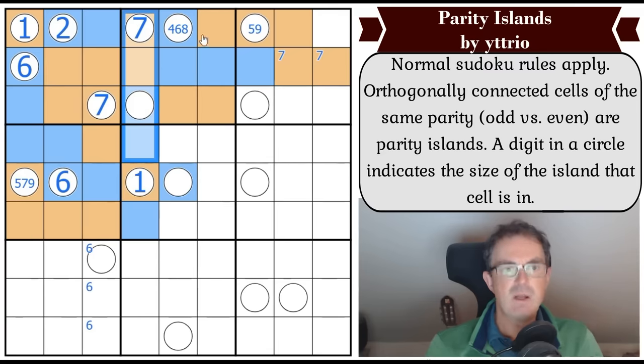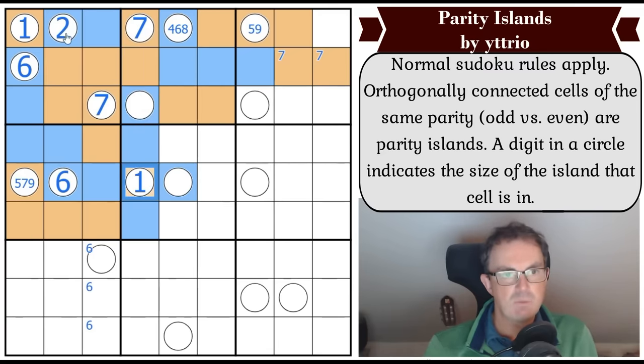That's penned in as a one. It doesn't look like it's doing anything but it is - where's one in box two? The answer is in one of those squares, and therefore where's one in box three? The answer is in the same cells we've put a seven pencil mark in - so this is a one-seven pair.